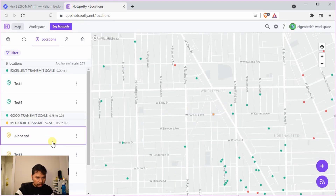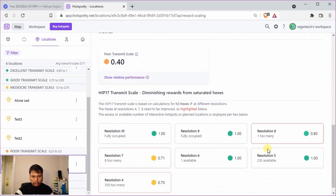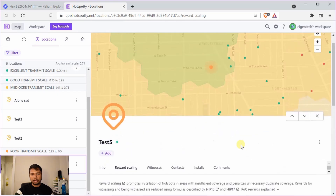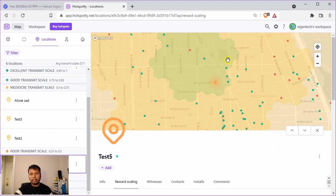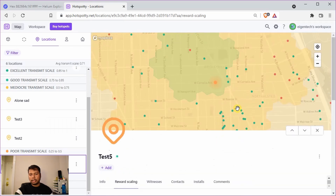Checking test 5's reward scaling shows resolution 9 is now fully occupied and resolution 10 is occupied, but those are green. The resolution 7 and resolution 4 problems cannot be fixed — this is the best situation possible here. Going back to the Helium Explorer, some hotspots in this area have 0.25 transmit scale but test 5 achieves around 0.4, which is better. You can continue moving the pin around in Hotspotty to maximize the transmit scale. Green dots are online hotspots; red are offline or non-interactive.